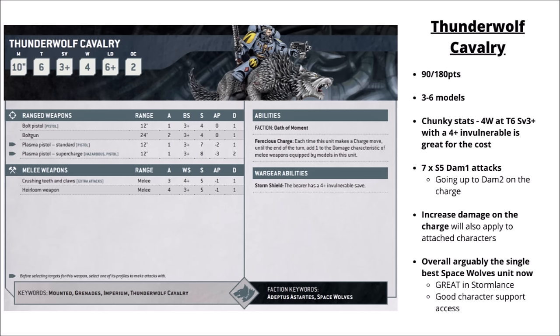Starting with what feels like the star of the show — the Thunderwolf Cavalry. The Thunderwolves are 90 points for three or 180 for six, and for those costs you get some seriously well-rounded cavalry. They're fast at 10-inch movement, really quite tough with four wounds at Toughness 6 and a 4+ invulnerable save from Storm Shields. Their damage output in melee is easily good enough — seven attacks between wolf and rider at Strength 5, AP 1, Damage 1 — going up to Damage 2 on the charge. That increase in damage on the charge also applies to any attached characters. These guys are pretty much the unit for Space Wolves right now, with competitive lists building around them as the primary damage dealers. They're particularly great in Stormlance, both being mounted and having heavy melee making them really good with those synergies.